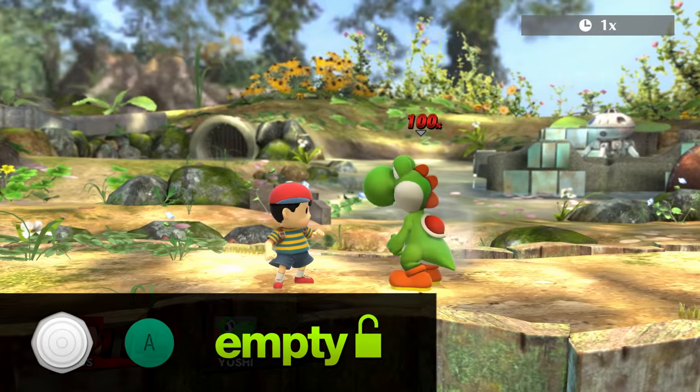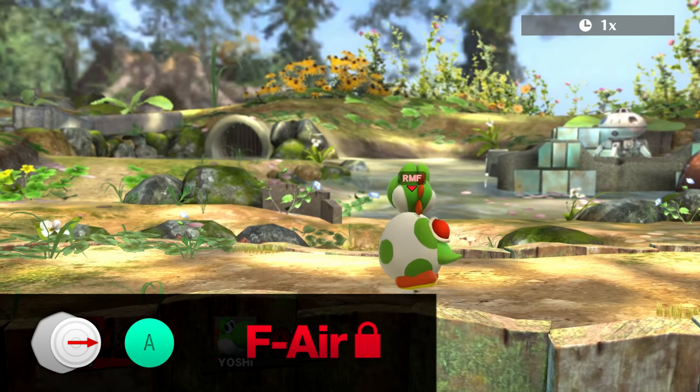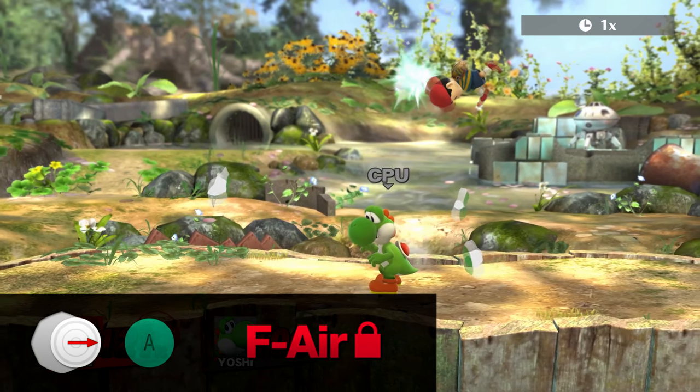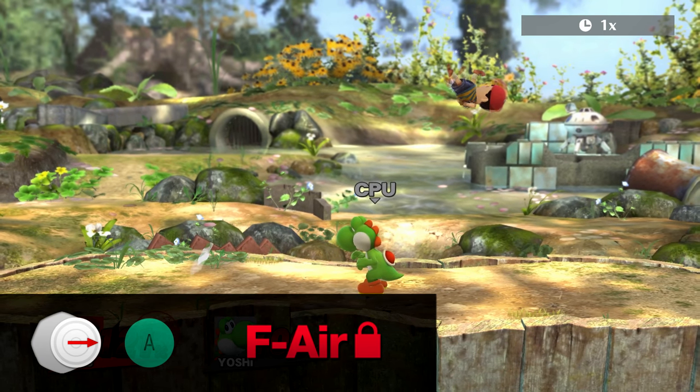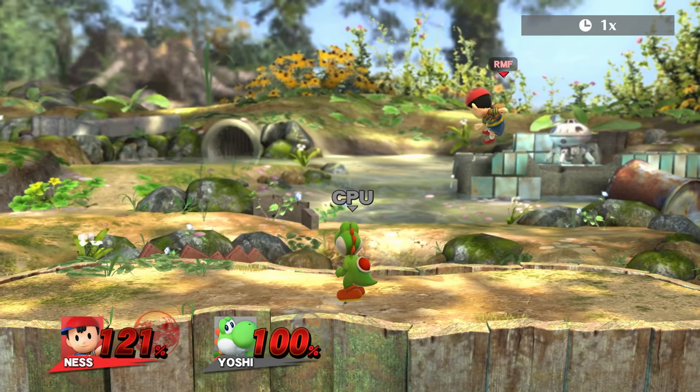So I thought about it like this: could it be possible that if you keep mashing the A button while in the Egg, you kinda lock the input? And indeed, I was right! Before I tell you what exactly happened, I want to make one thing clear — stay until the end of the video, because I've got something that will surprise you.